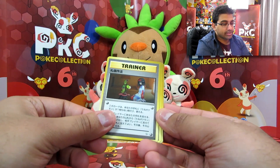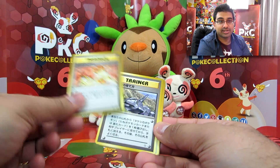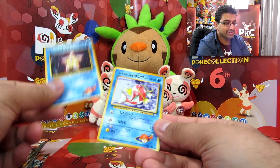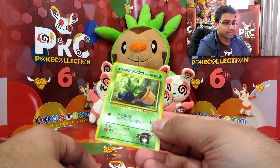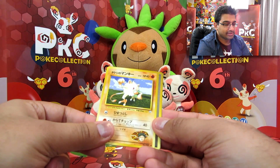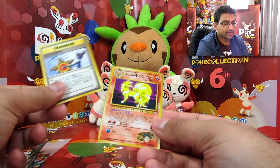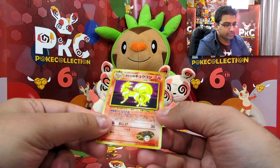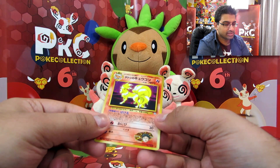We've got Victory Bell. Erika and Bellsprout. Misty and Psyduck. Brock and Onix. Staryu. Magikarp. Oddish in a pot. Mankey — I keep saying Primeape. Misty and Staryu. And Brock's Ninetales holo.